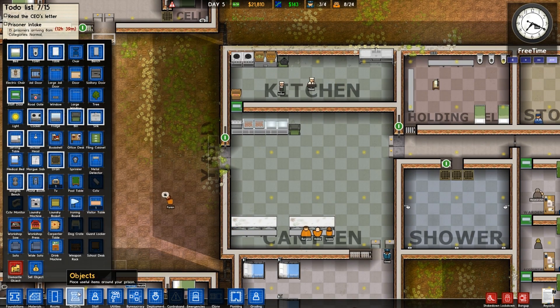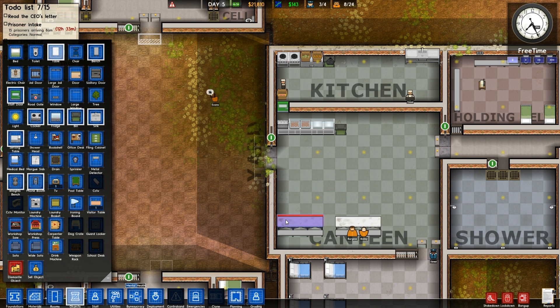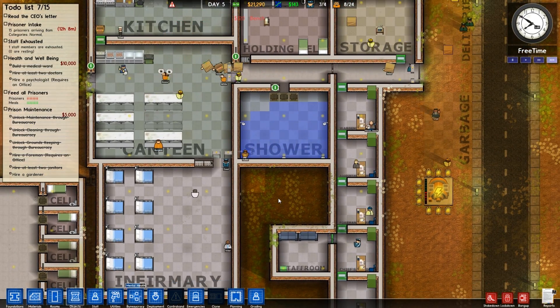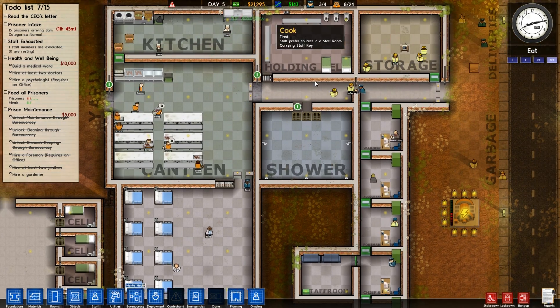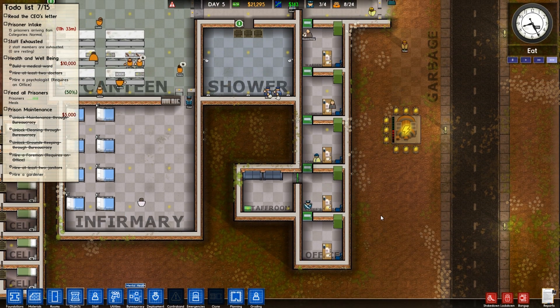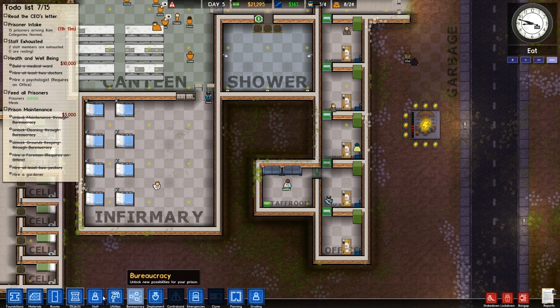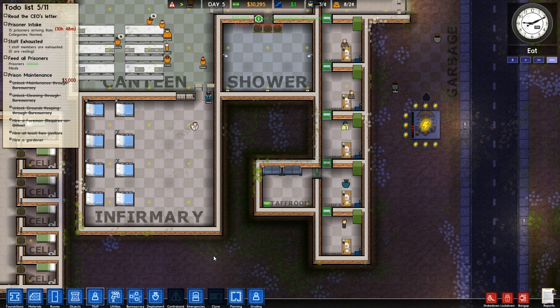At the same time, what I'm gonna want is to build a couple more eating things. So we want more tables — we'll go ahead and slap down a bunch more, and of course just some benches for them to sit on. Mental health research is almost done. How many guards do I have? Four total guards, three of them available. We're gonna need more guards soon, but I'll wait for the prisoners to show up. We have 11 hours before they're here. It sounds like our research is done, so we can hire ourselves a psychologist, which is gonna give us $3 a day.